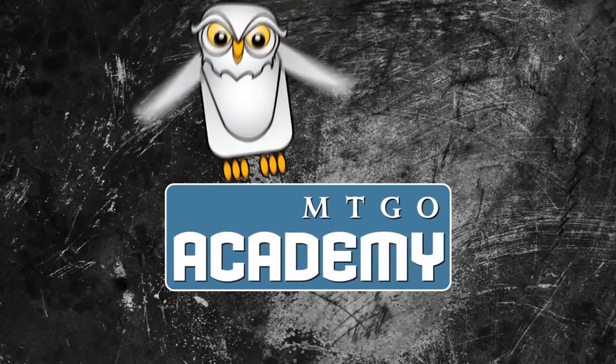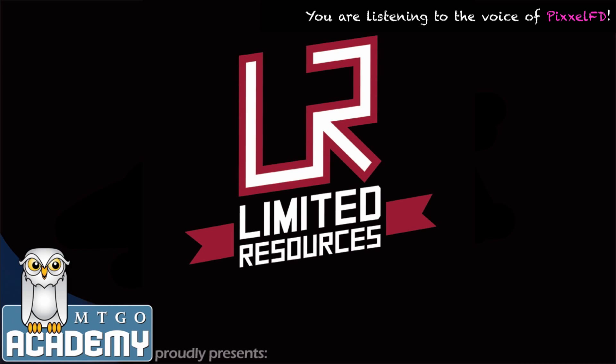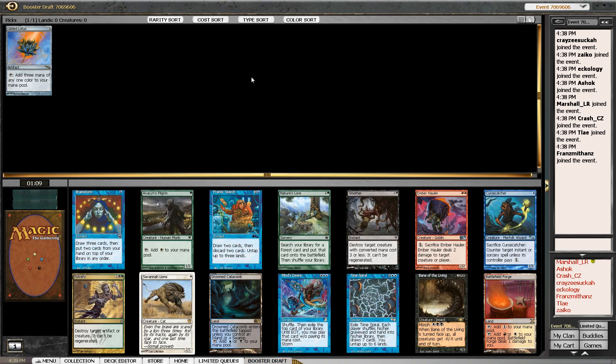You are watching Limited Resources draft series on MTGO Academy featuring Marshall Sutcliffe. Hey guys, Marshall here from Limited Resources doing another video on mtgoacademy.com. We are underway — more Cube action for you this week. This pack is bad, I think. The two cards I'm really looking at as first pickables — I'll go with Gilded Lotus. It's colorless, keeps us open, and we can do some pretty busted stuff with it.